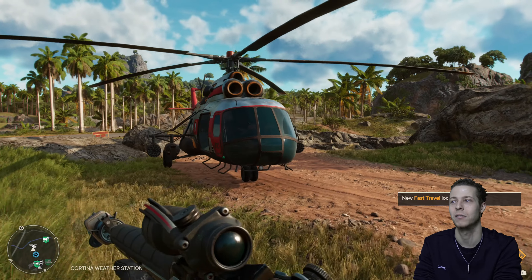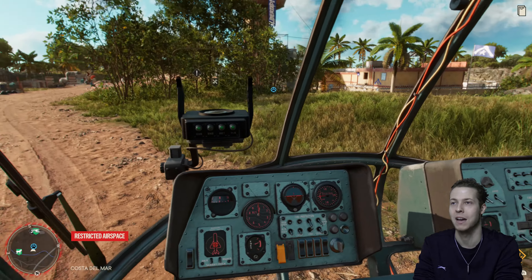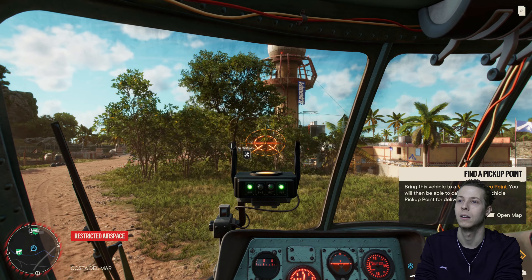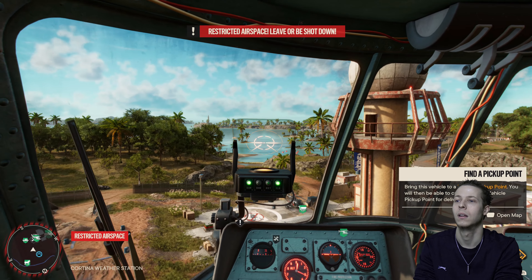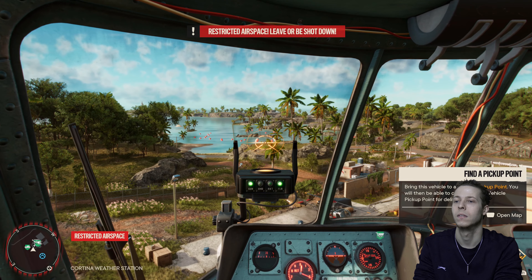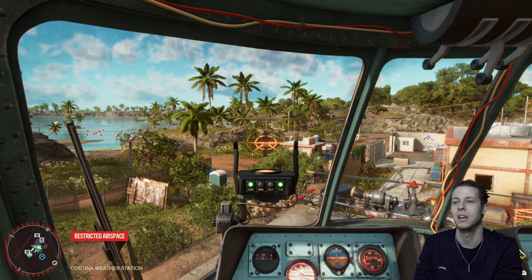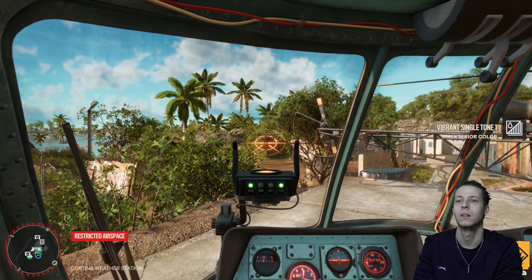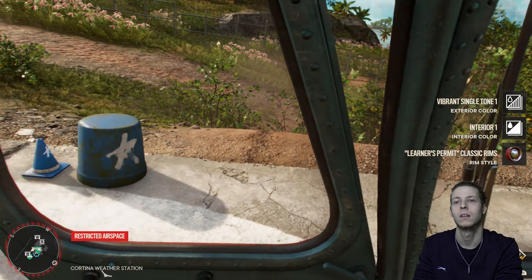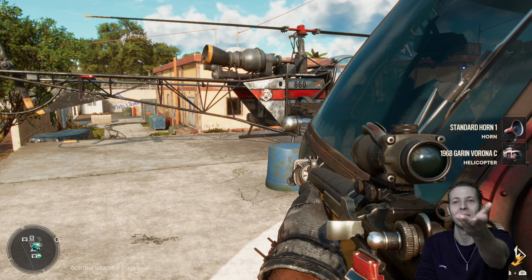We can claim this as our very own helicopter — just gotta land it on the mat. Gotta be careful though because I'm still in the restricted area. Just make sure you stay low and you're all good. There we go — unlocked it. Very nice.